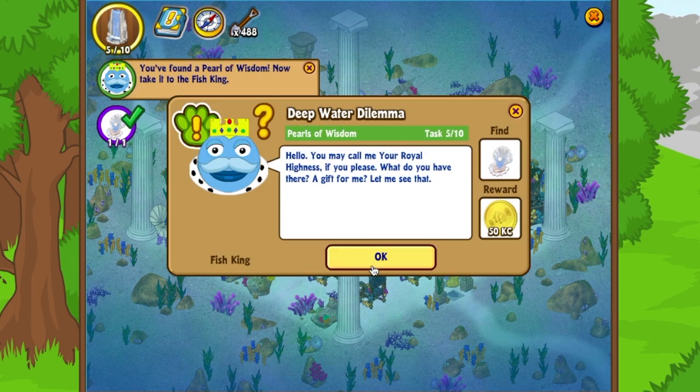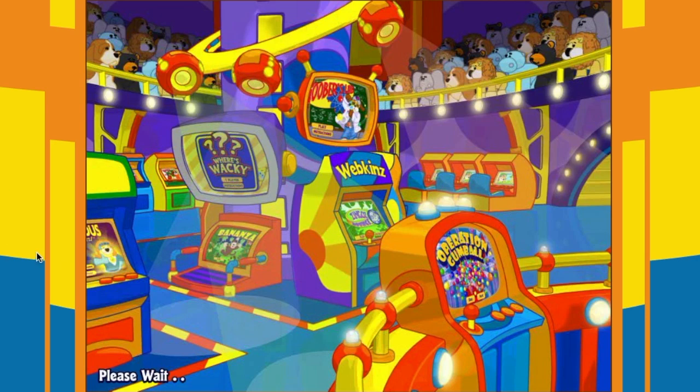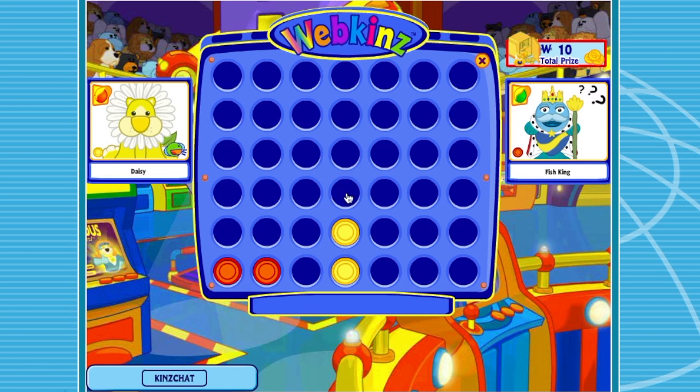Finding that pearl opened up a new door. There's the fish king! He says: 'You may call me your royal highness. A gift for me? That mermaid thinks she can bribe me — hmph! If you really want to earn my respect, you must meet me in the tournament arena and attempt to defeat me in a game of Length.' The point of the game is to make a match of four in a row — horizontally, vertically, or diagonally. He's going first.